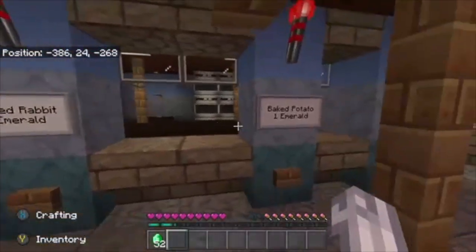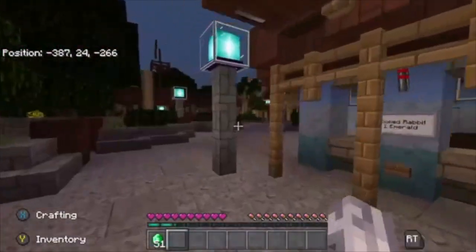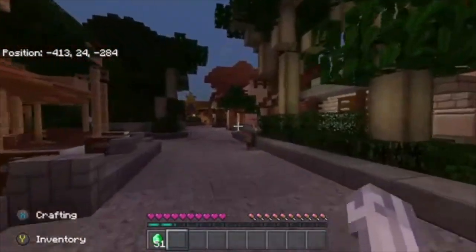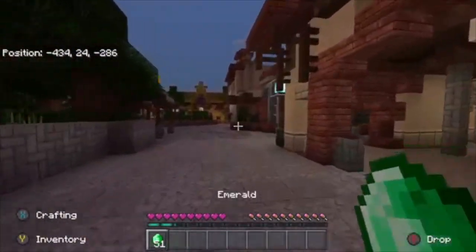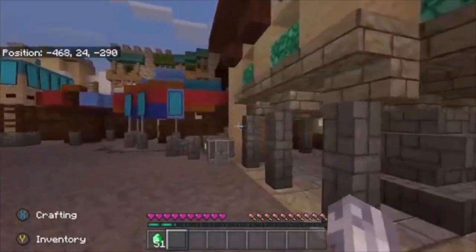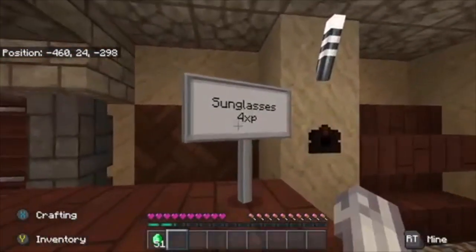Over here we have more food — rabbit and baked potato. I'll grab a baked potato, and now I'm down to 51 emeralds. You guys will be able to buy food, and you can also buy merchandise. For food, everything costs one emerald — for example, one baked potato for one emerald — but for cookies you get two cookies for one emerald.